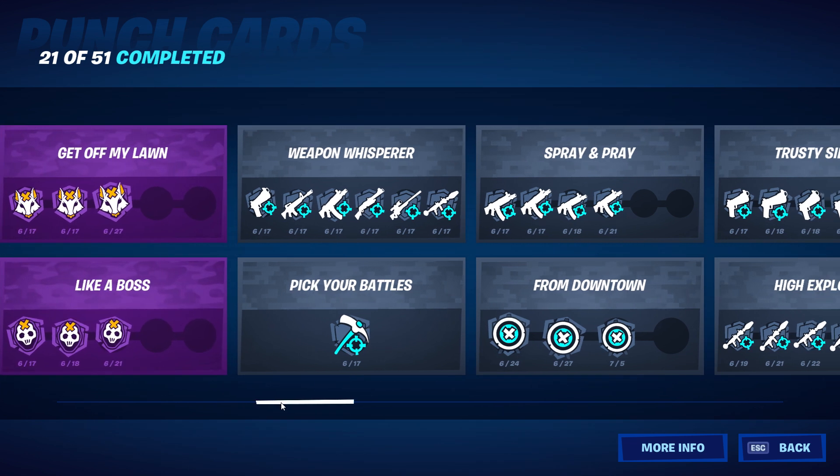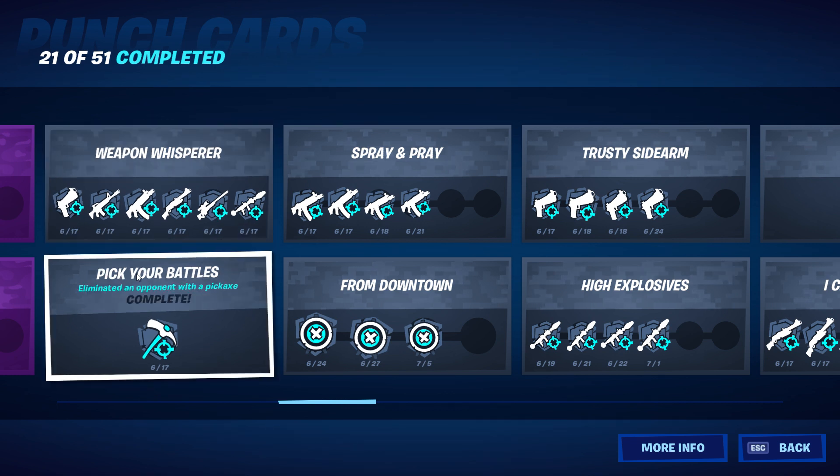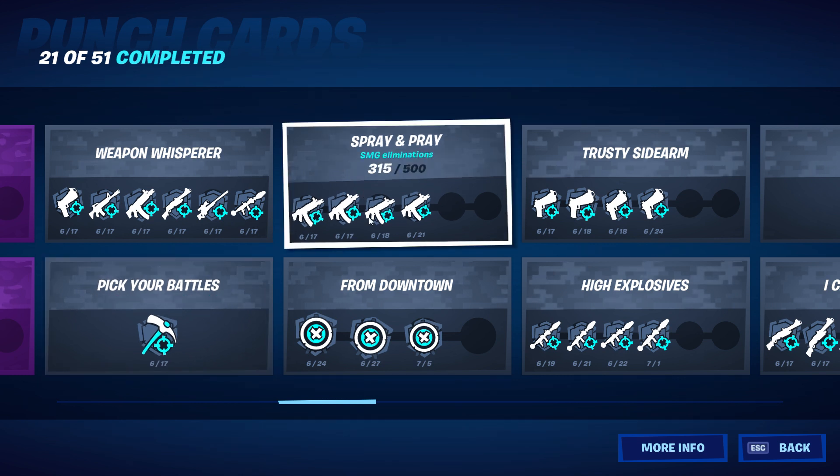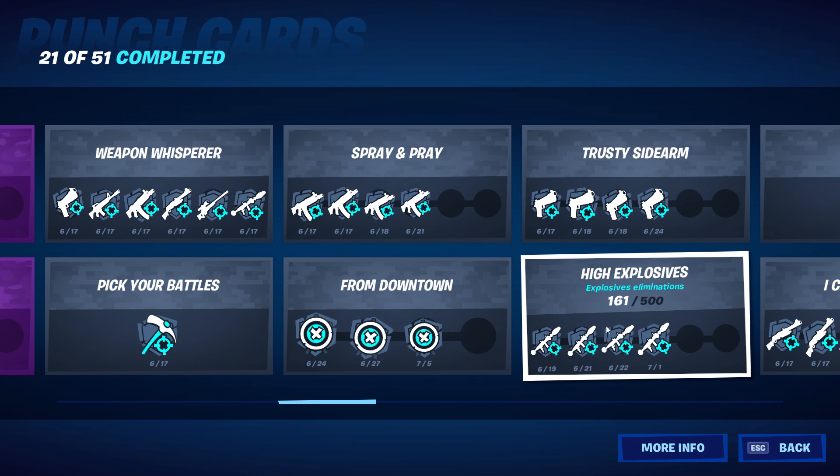Weapon whisper covers eliminations with different weapon types — pistols, AR, SMG, shotgun, sniper, and explosive. Pick your battle — eliminated an opponent with a pickaxe — completed that. Spray and pray: I have 315 of 500. I'm at 223 of 500 for pistols, and four punches on all three of those. High explosives: 161 of 500.